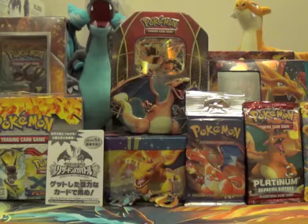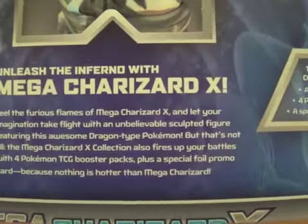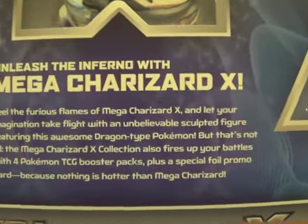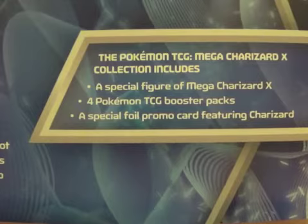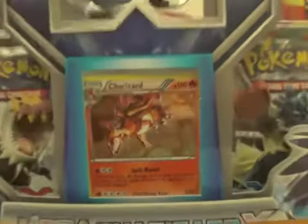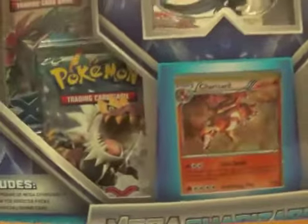Just trying to get this cellophane off without damaging the box too much. That wasn't too bad of a job. Let's have a read of the back — 'Unleash the Inferno with Mega Charizard X.' You can pause on that if you want to read it. The Pokemon TCG Mega Charizard X collection includes a special figure of Mega Charizard X, four Pokemon TCG booster packs, and a special foil card. I'm going to end up with four of those foil cards because there were the same card in the big card box — two of those and two of these — so it's not a bad card actually.